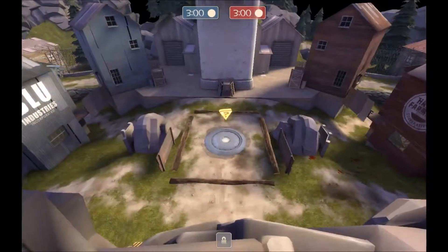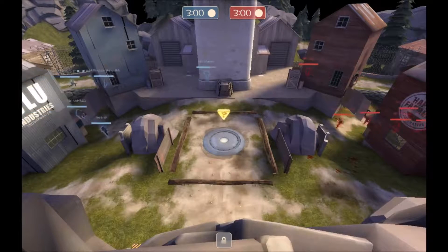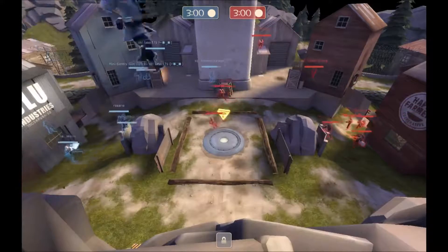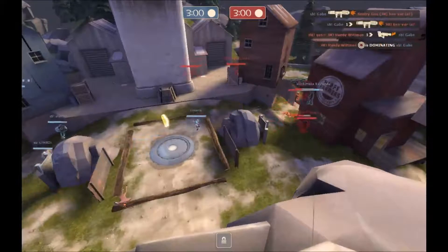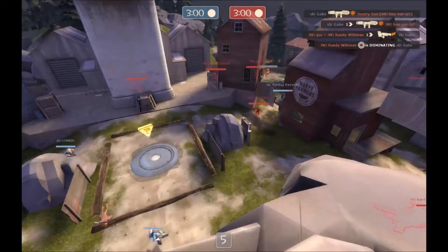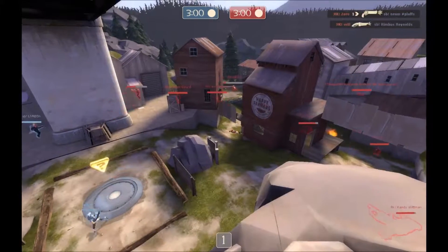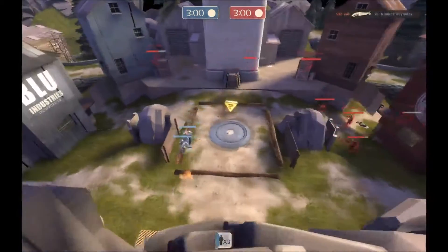Let's see which demo gets to the start here — last time it was blue demo. It looks like blue demo gets there first, but he's taken up a very weird position. He's controlling the connector. I'm watching the red side — blue soldier tried to bomb in, and now the spy is pistolling down the red medic. He is almost dead there, dodging for his life.